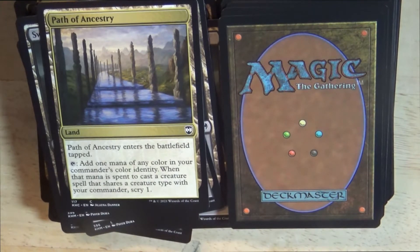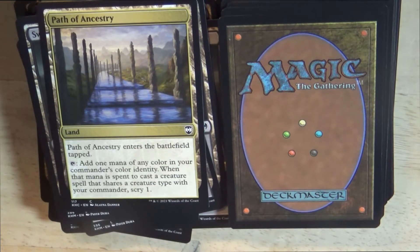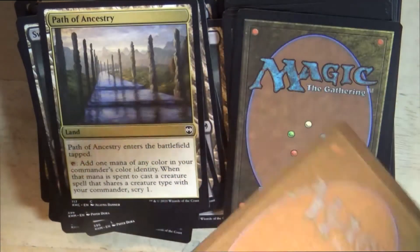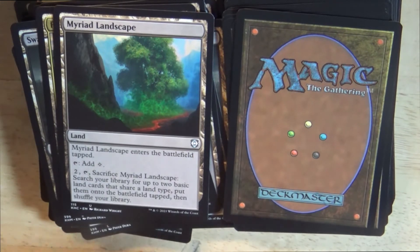Path of Ancestry is a colorless land. Path of Ancestry enters the battlefield tapped. Tap effect: add 1 mana of any color in your commander's color identity. When that mana is spent to cast a creature spell that shares a creature type with your commander, scry 1. Myriad Landscape is another colorless land. It enters tapped. Tap effect: add 1 colorless mana. For 2 mana, tap, and sacrifice Myriad Landscape: search your library for up to 2 basic land cards that share a land type, put them onto the battlefield tapped, then shuffle your library.